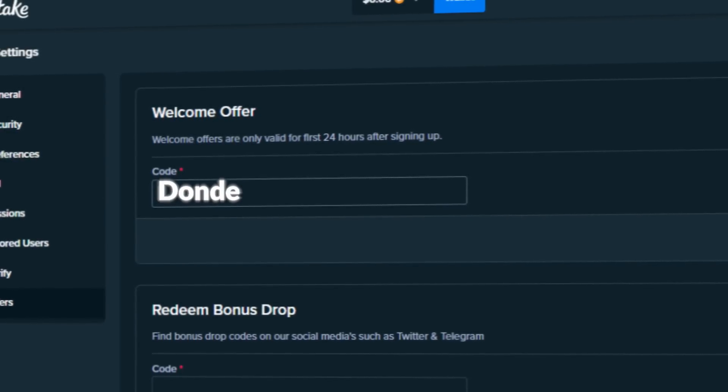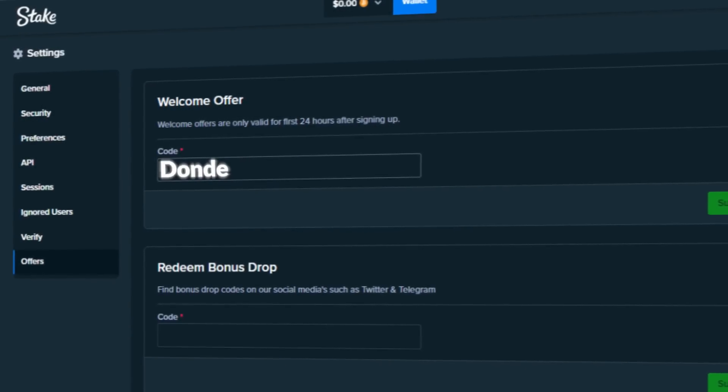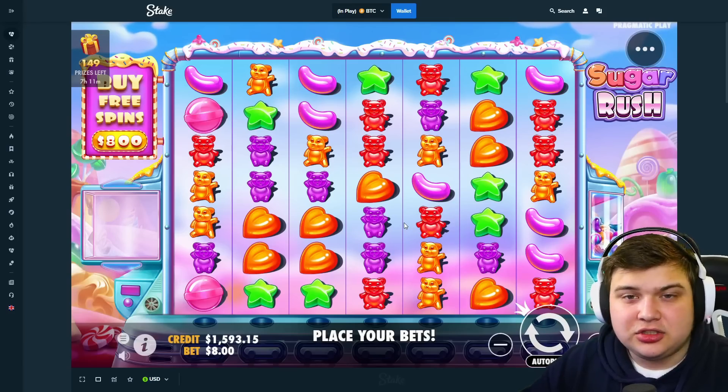Also, very important: once you've already signed up, make sure to comment down below your Stake username to claim the bonus. Anyway, let's get straight into the video. What's good boys, how are y'all doing today? We are back on Stake, $1,600 in balance.